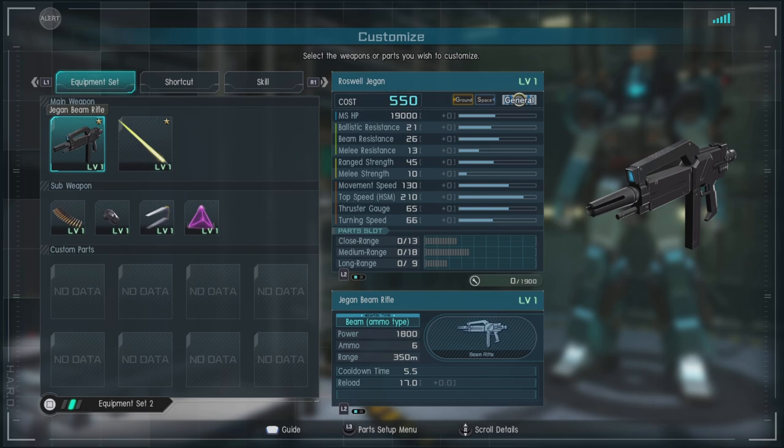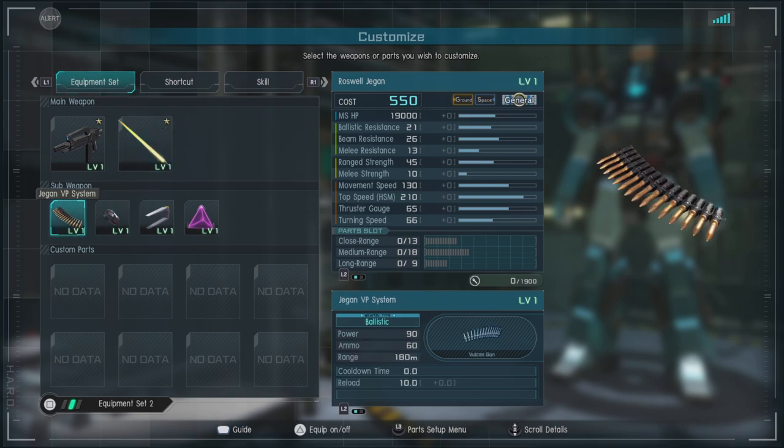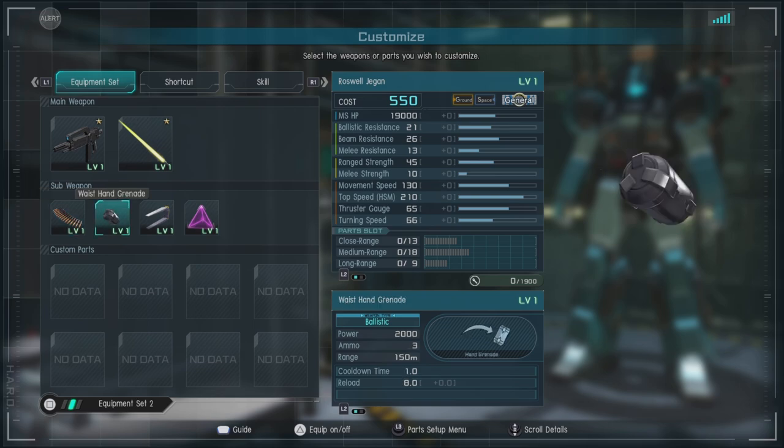For equipment we have the Gigan beam rifle — it's an ammo-based weapon with decent range and staggers. We have the Roswell J beam saber, which is a nerf bat pretty much. We have the Gigan VP, or Vulcan pod system, which is basically like the one-year enhanced Vulcans. Decent enough for throwing some damage out, but just okay.